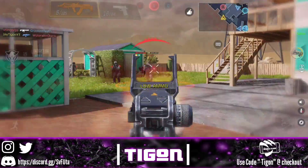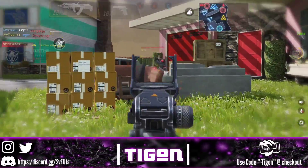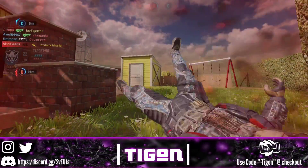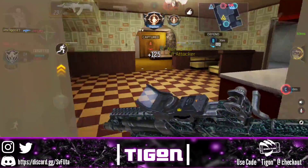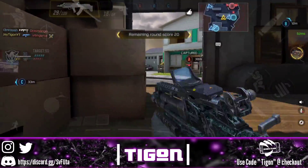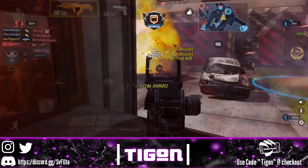The next tip is to start jump shotting. I recommend playing claw because jump shotting will be more accurate and easier on your fingers that way. Jump shotting gives you an advantage on your opponent — they don't know exactly where to shoot, it catches them off guard. Only do it when you need to. The best time to jump shot is, for example, when you're in a corner and want to jump out to attack your opponent.